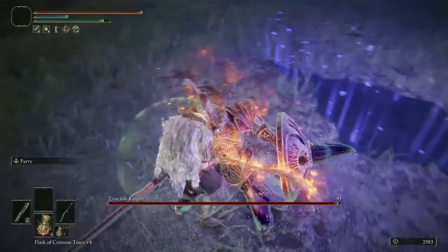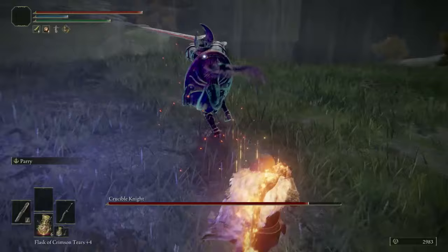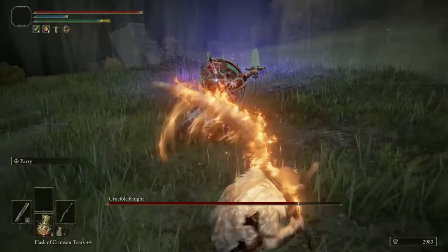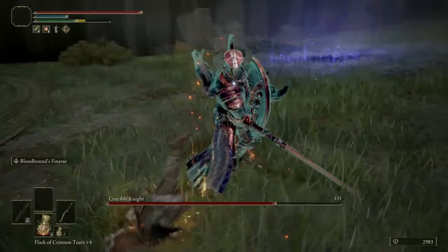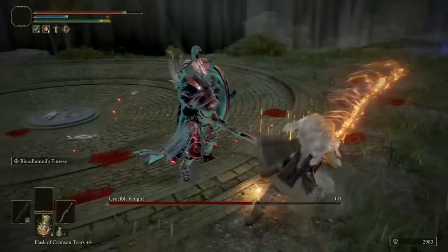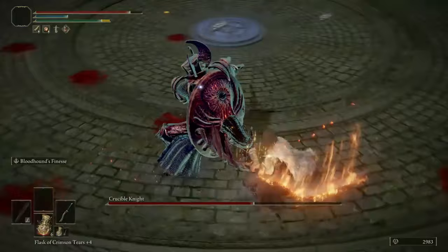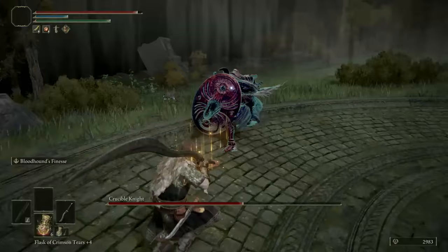Got it — parry is the way to go. You can't rely on parrying all the time because sometimes I have trouble getting the timing down, but I know the move sets. I mistimed it, that's okay — you can also jump when it does its ground stomp. Now in phase two he does the aspects of the crucible, and he also does the tail swing.